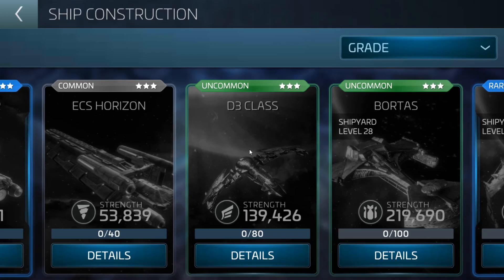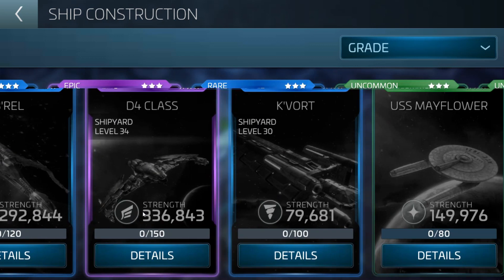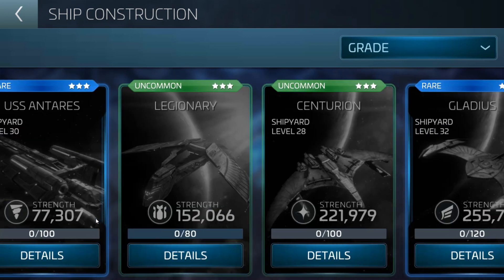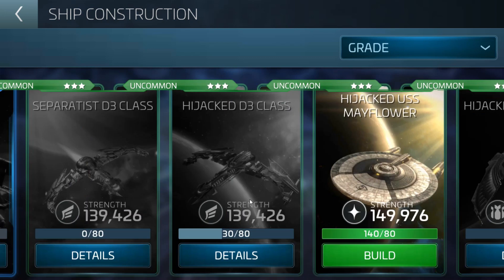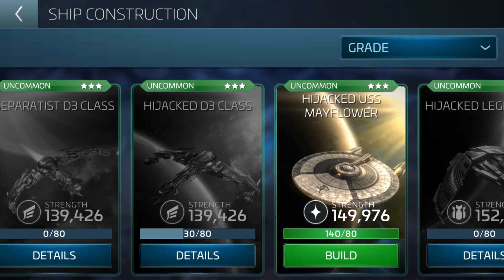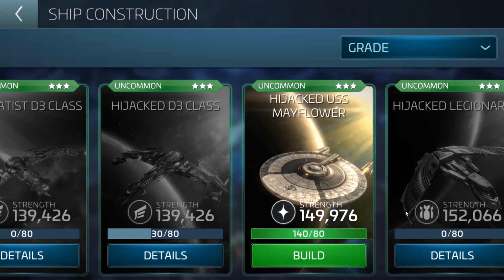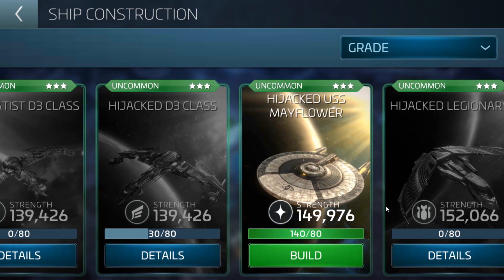The D3 regular one has 139,000, the Mayflower 149,000, and then the Legionary 152,000. If we go to the actual hijacked ships as well as Separatists, the stats are exactly the same. What it is, is basically the Augments hijacked these ships — in other words, they stole them. They're thieving little boogers. They actually stole these ships and you can actually get hold of them.